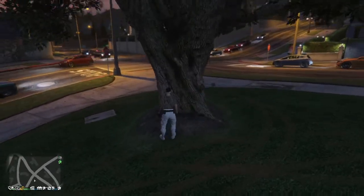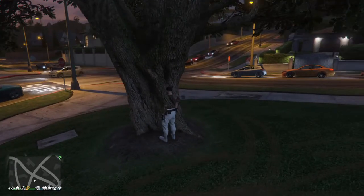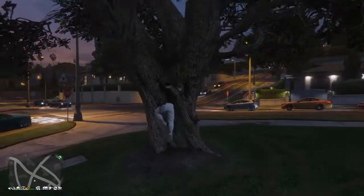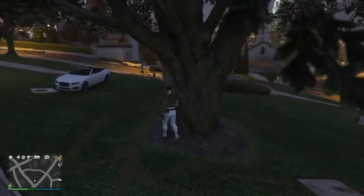This tree right here — there used to be a wall glitch where you could get inside of it. Well, it's still here. You walk up to this side right here, press square, and you fall right into the tree.